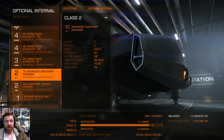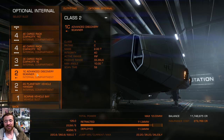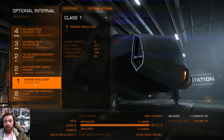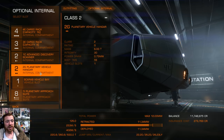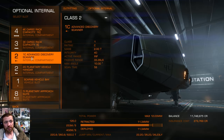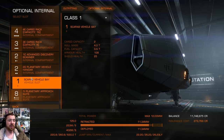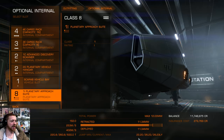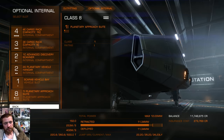I take the advanced discovery scanner mostly because I like to scan while jumping. I also like the scarab planetary vehicle - I'm a bit of a tourist. You could drop those and save about six tons with a lightweight hangar to get more cargo. That gives me 22.2 light years fully loaded and 26.2 light years unladen.